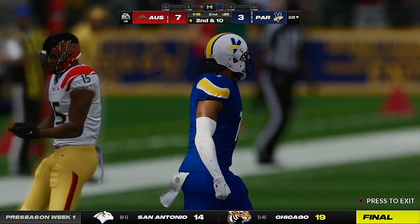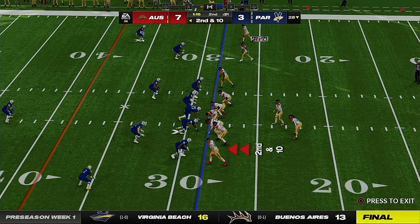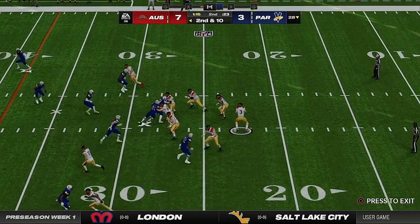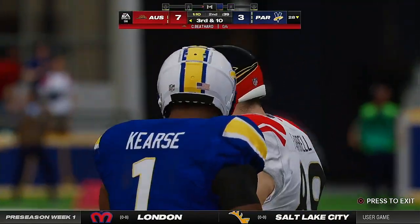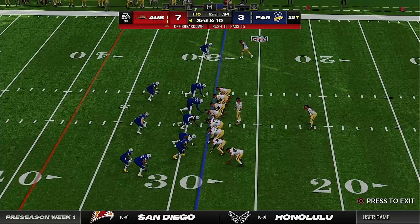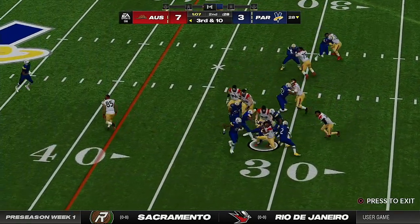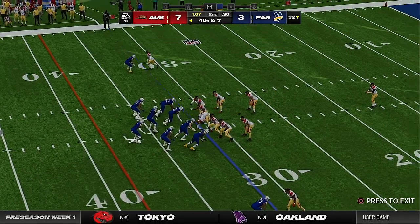Throwing on first down, but this one rises up to be incomplete. Second and ten — Beathard throws it on the move but can't connect, falls incomplete. The defense has to like what they've done here at the outset of this drive — they forced a couple of incomplete passes, bringing up a third and ten. Don't be surprised to see a little pressure on this snap. The play is stopped at the 32, well short of the first down.